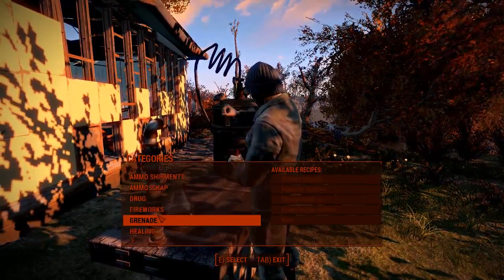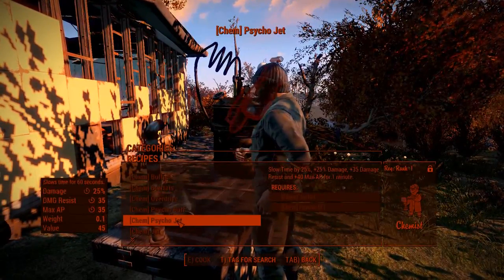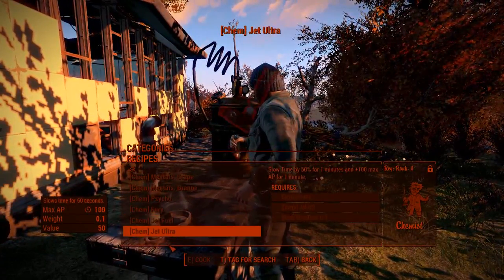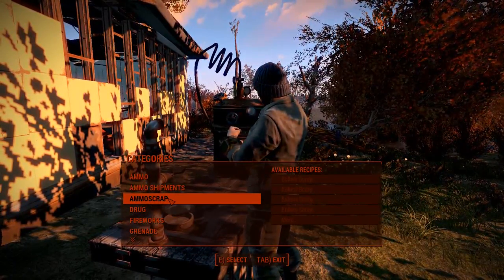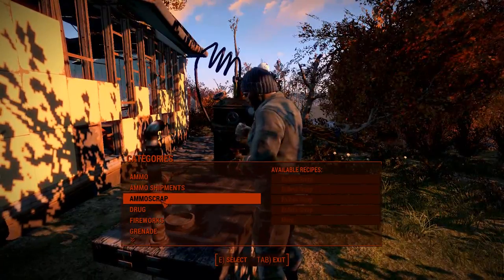Drugs and fireworks: all drugs now require the Chemist perk. The Chemist perk doesn't extend the time you use the drugs, but it is crucial for creating drugs.